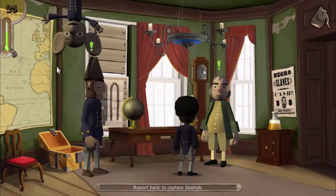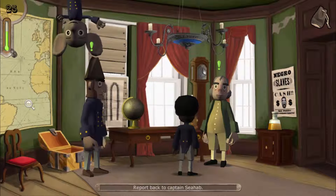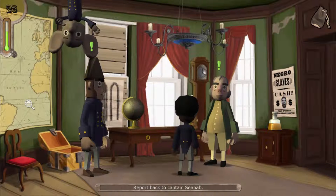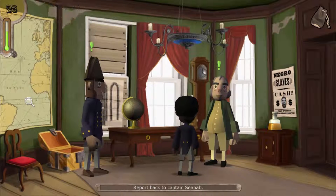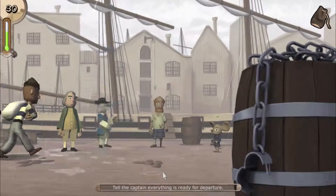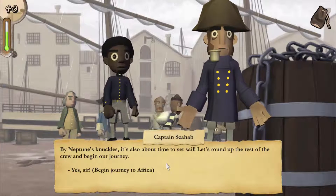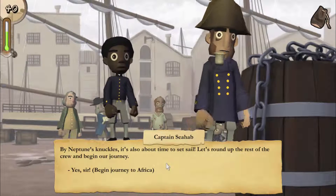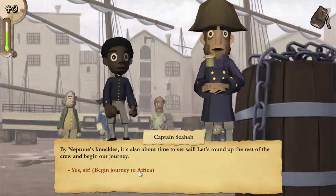This is your trust meter. It shows how much the captain trusts you — beware it does not land in the red area. If it comes too far down, you'll be thrown back into chains. With that, let's get going to Africa. The crew dialogue: 'Is the good doctor ready to go? It's also about time to set sail. Let's round up the rest of the crew and begin our journey.'